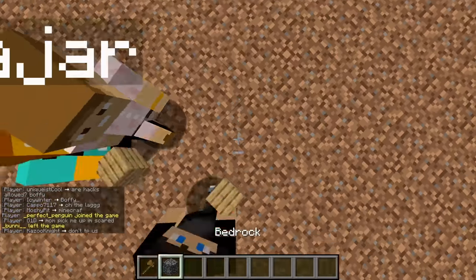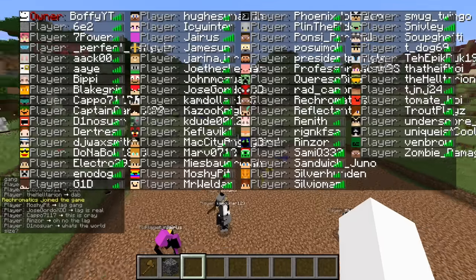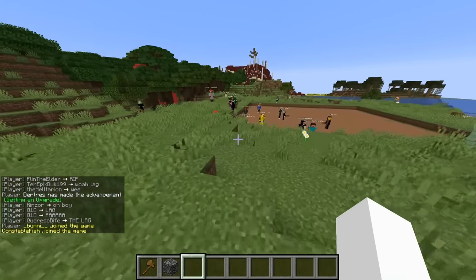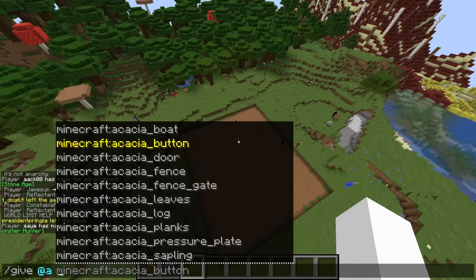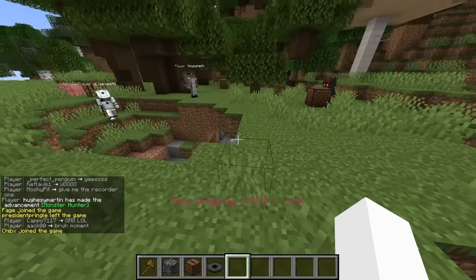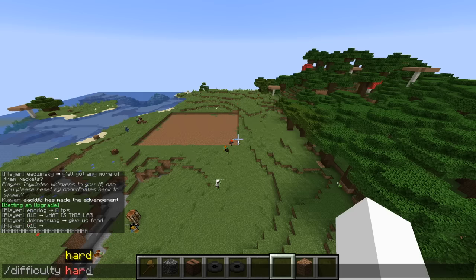Some people are just hanging out at spawn. I'm gonna make myself a bedrock pedestal. Mom, pick me up, I'm scared. You should be. Oh yeah, it's definitely lagging a little bit. Why? There's already a hundred people on. Wow. So as the owner of the server, I have permission to give everyone items. I want to see what happens if I give everyone stall and a jukebox. Oh yeah, there's stall coming from everywhere. Anywhere you walk, it's just stall. This is beautiful. Oh wait, the difficulty's on easy? Sorry. Nope, it's on hard now.